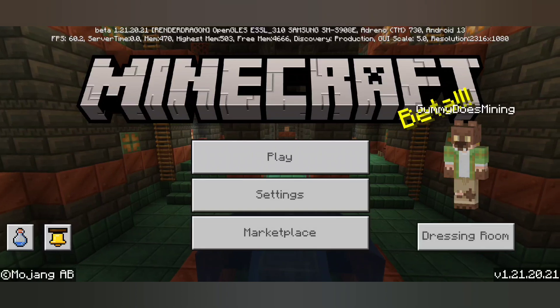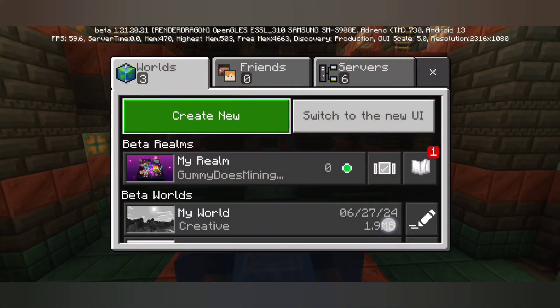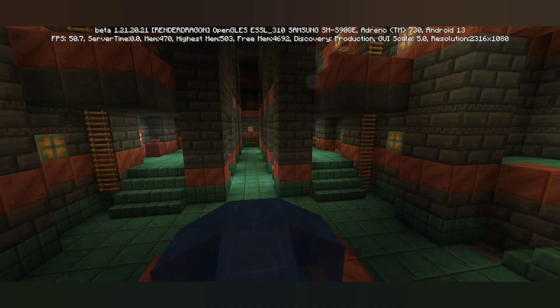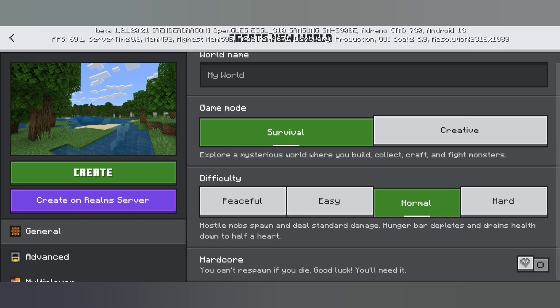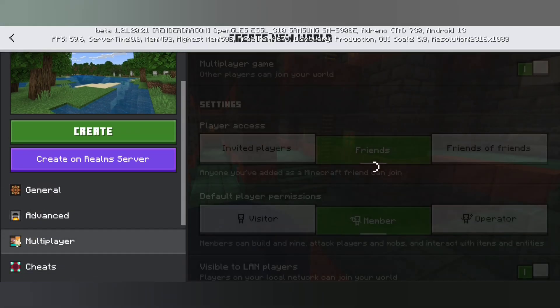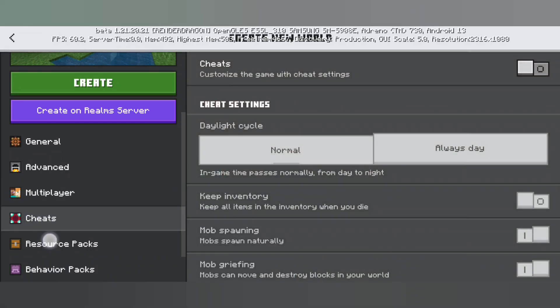If you did successfully import, Minecraft is going to give you a pop-up notification stating it's importing the shader. If you did not receive that pop-up notification, the import was not successful. It's very simple though — just open up the MC pack in RAR and it will automatically open in Minecraft and start importing. Very little hassle involved.